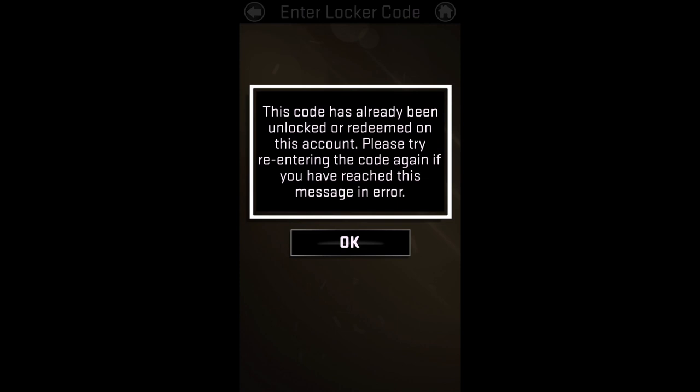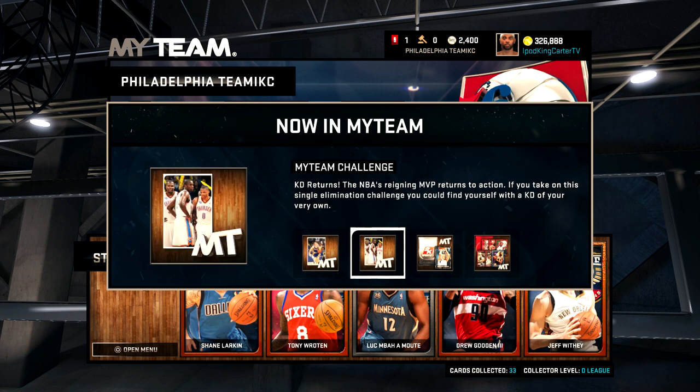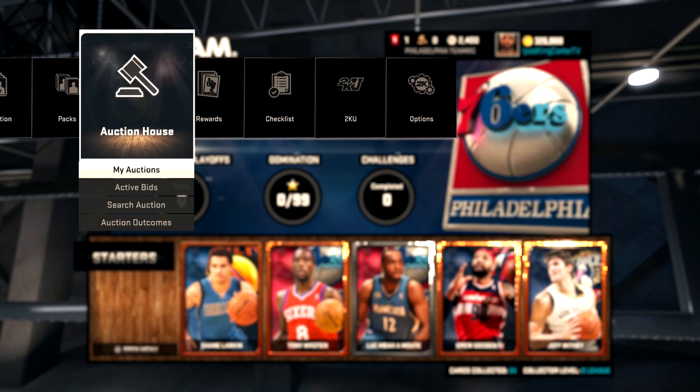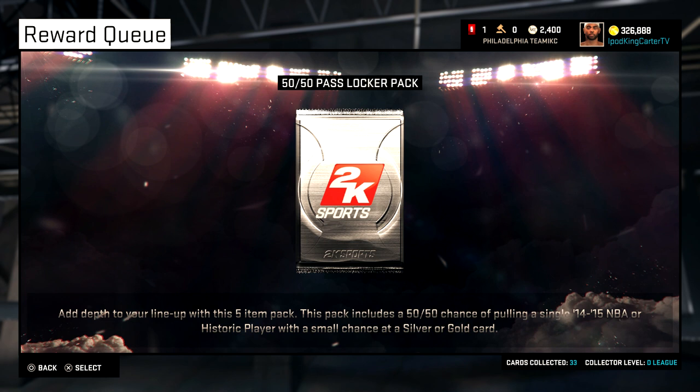Let's hop into the MyTeam section. So now that we are in MyTeam, I want you guys to first — do not judge me. I have not played MyTeam yet, so I have 0s across the board. I think all I have is the young Kevin Durant and this new card that I'm going to grab from this 5050 pass locker pack.